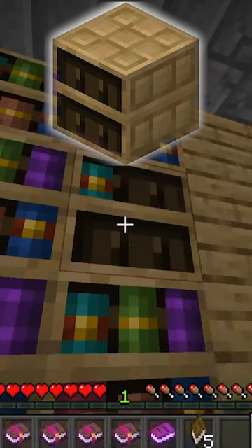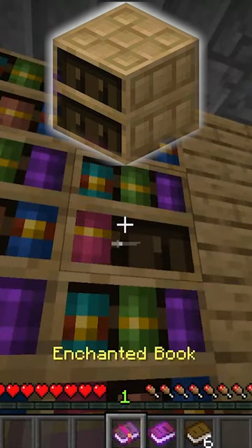The unique books, like Enchanted Books and Book and Quill, should appear as different colours in the chiselled bookshelf.